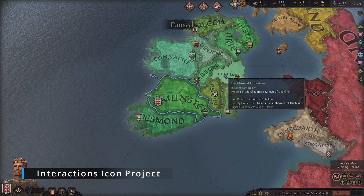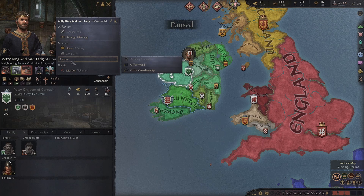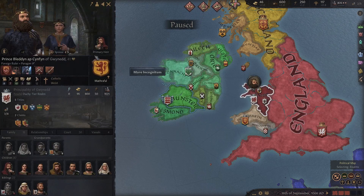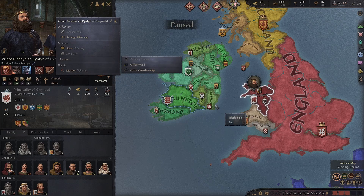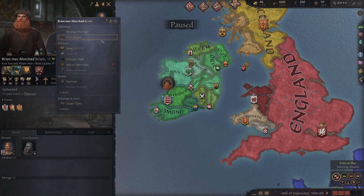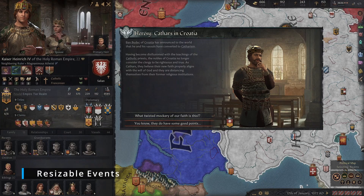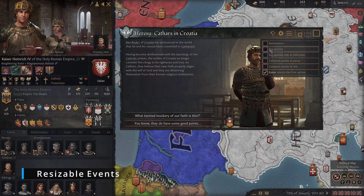The Interactions Icon Project is easily one of my favourite mods on this list. If you play CK3 for a few minutes you'll notice a lot of icons missing from the Interactions menus, such as Imprison, Sending Gifts, and many more. This mod fills in all the blanks and changes the vanilla icons — they all look amazing and make the game look much cleaner overall.